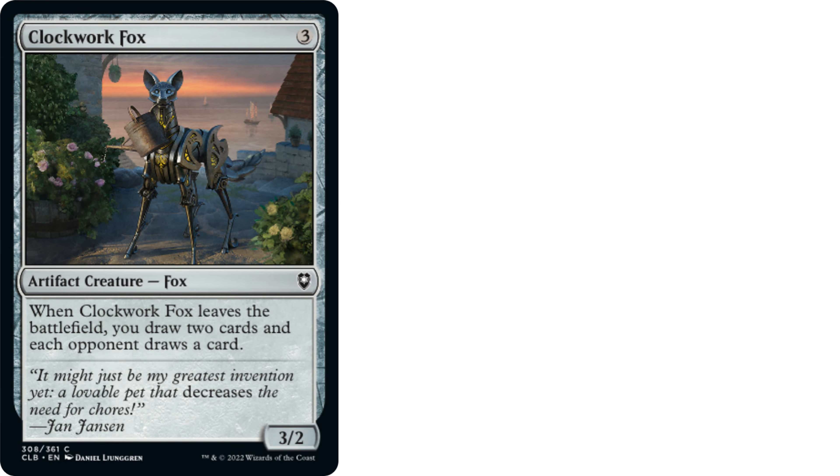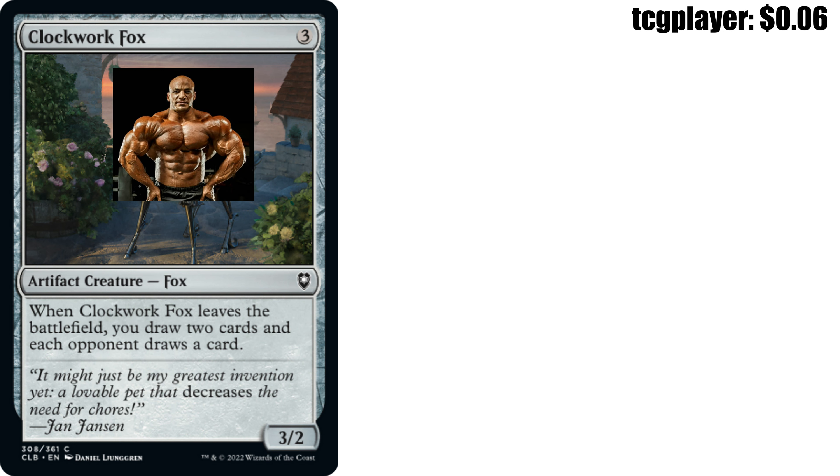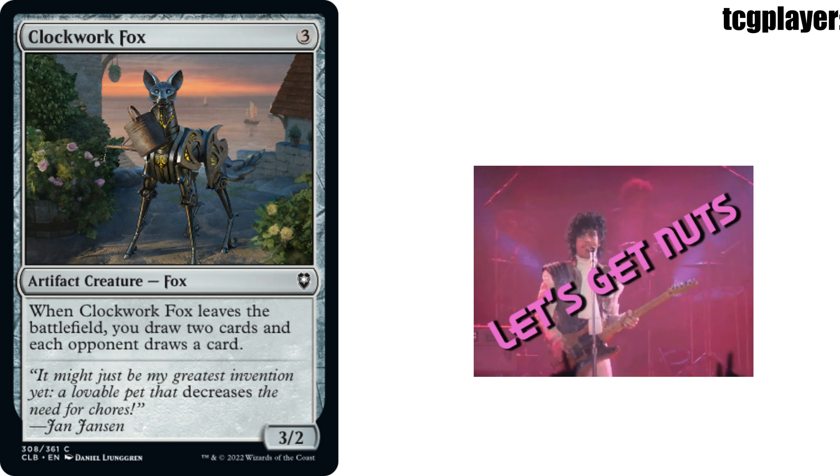Moving on to this 7-cent Clockwork Fox — three colorless mana artifact creature, Fox, from Commander Legends: Battle for Baldur's Gate. When Clockwork Fox leaves the battlefield, you draw two cards and each opponent draws a card. It's a 3/2. To keep the deck at $20 we have to get creative with card draw. Clockwork Fox is a 3-mana 3/2 great for attacking, but when it ETBs we draw two cards. And while each opponent also draws a card, we're living fast — not responsibly — and for 7 cents, it's great value.